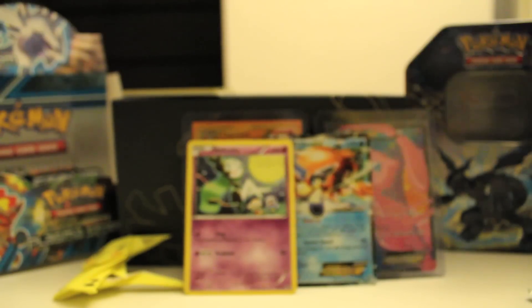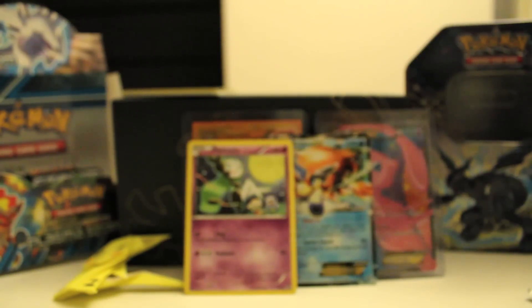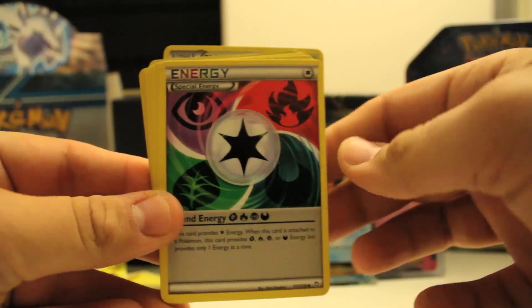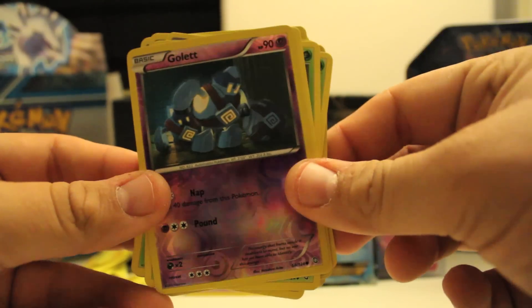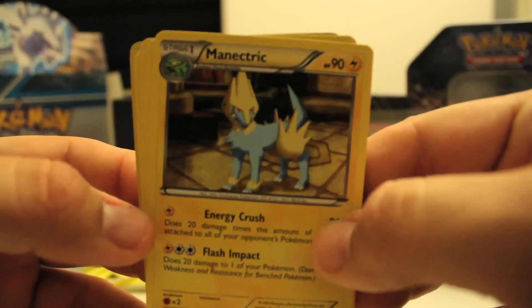Up next we have Dragons Exalted — got a Giratina artwork, very cool. I think the only EX I need from this is a Ho-Oh EX full art, and I need all the secret rares, I believe. I really love Rayquaza's secret rare. Alright, we have a Cascoon, Skiploom, a Special Energy, Electivire, Stunky, Gible, Foongus, Deino, reverse Golett, and a Manectric rare. Not holo, but still awesome. He's my dog, I'll take it.